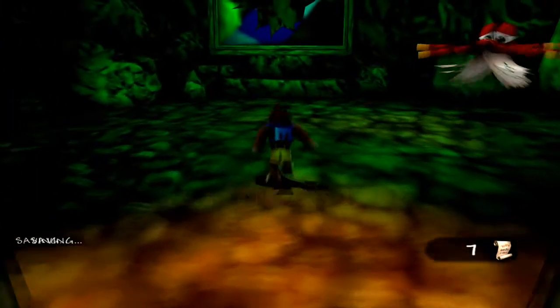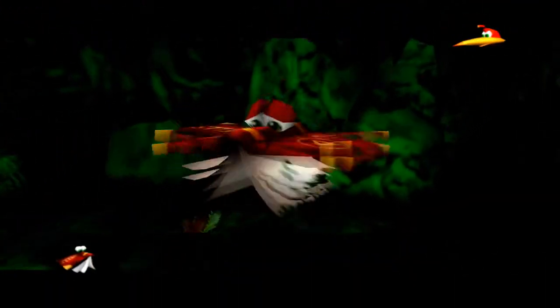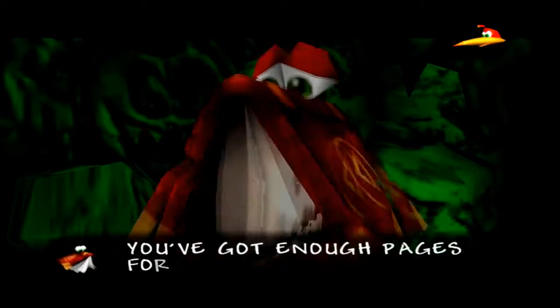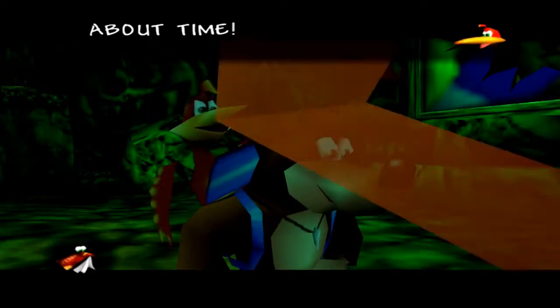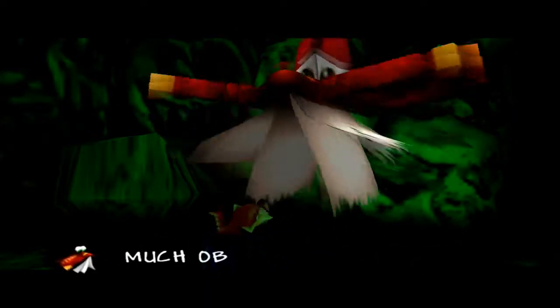So heading back into Grunty's old lair, we're going to talk to Cheeto because we have enough pages to get a cheat. Great, you have got enough pages for me to tell you a new secret cheat. About time. Spill the beans. Hand over my precious pages first. Well, here's one page, we'll keep the rest of the six.